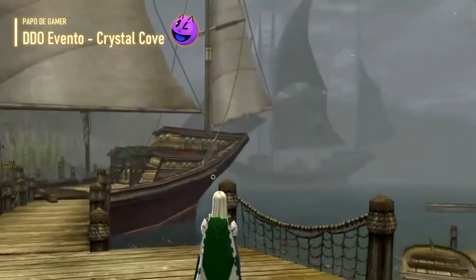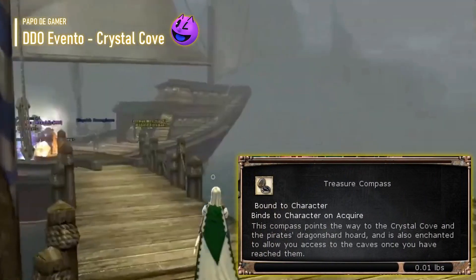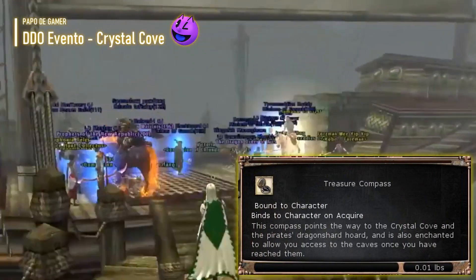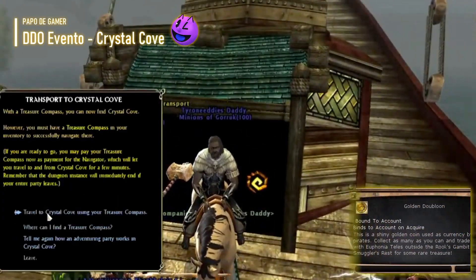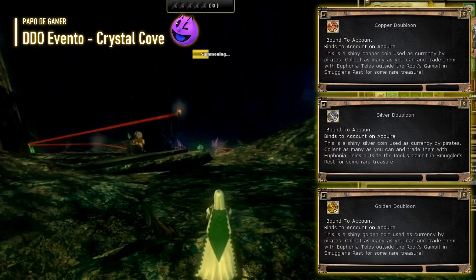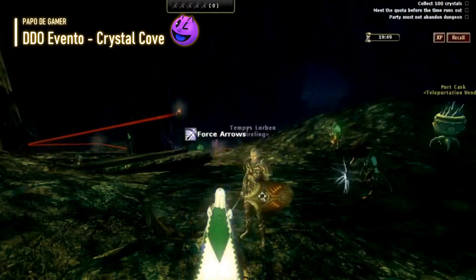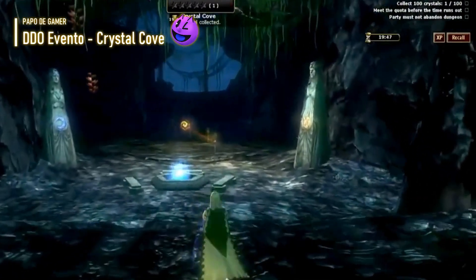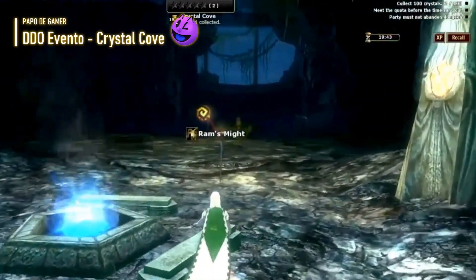Execute a parte selvagem para coletar bússolas, que são o que seu personagem precisa para entrar na parte do desafio. Durante esta parte, você também irá coletar dobrões, ouro, prata e cobre, que podem ser usados para comprar e atualizar itens básicos, que incluem chapéus que tornam a coleta das moedas mais rápida e podem ser atualizados para ajudar no desafio. Dobrões também podem ser trocados por outras recompensas, incluindo bússolas, se você tiver muitas moedas e não tiver tempo para farmar mais bússolas.